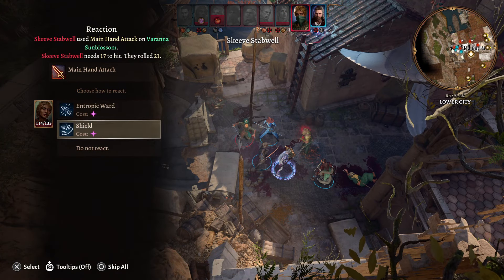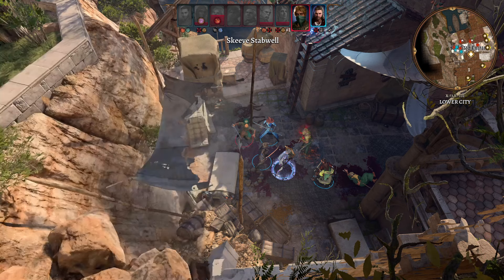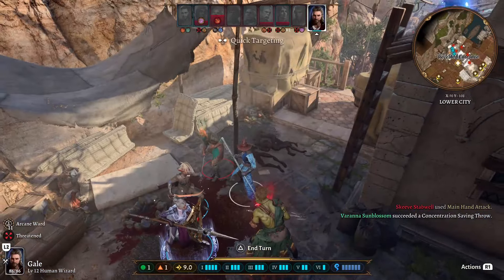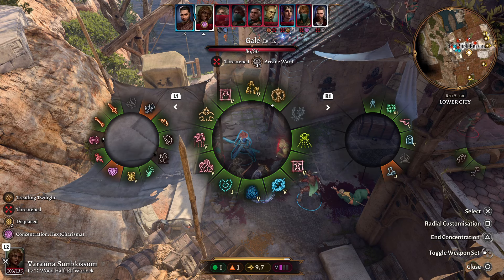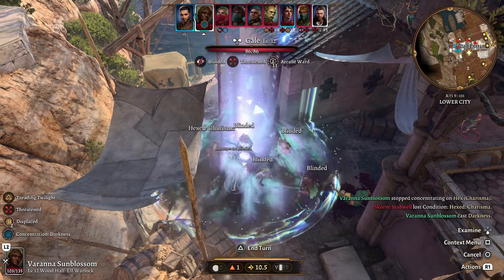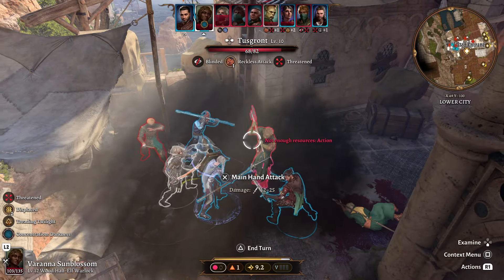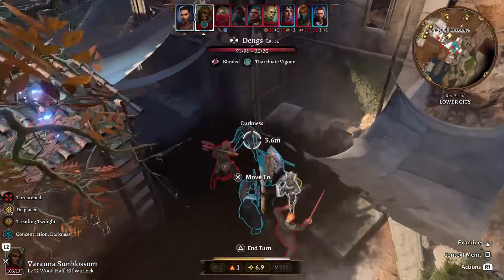We are just about to take damage. We only have one spell slot left because Warlocks don't get that many, but you would have the option of using Hellish Rebuke or Shield if you really need it. One of my favourite ways to play a Warlock is to benefit from your Eldritch Invocations as well as your Pact Boons - and one of my favourites is Darkness. Now the enemies are blind, but we can fully see.